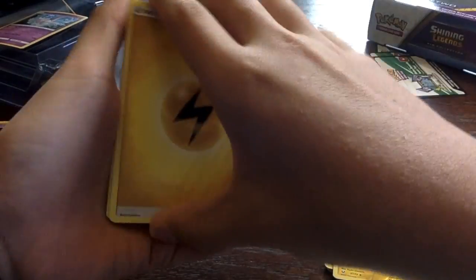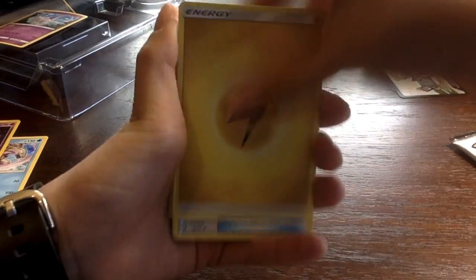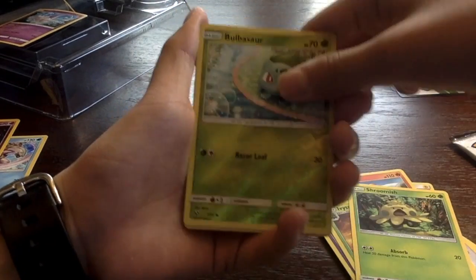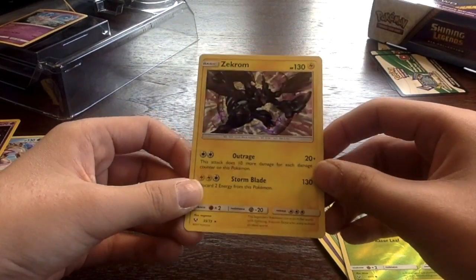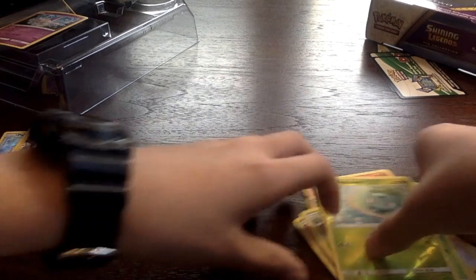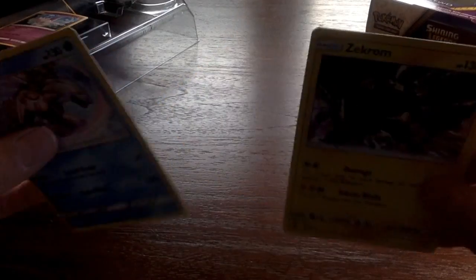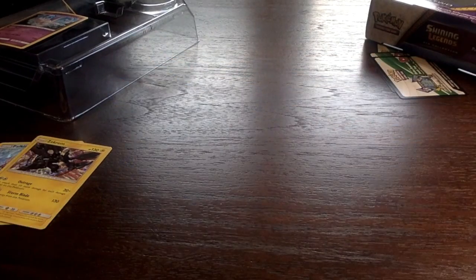Last pack for Mewtwo. Electric energy, Pokémon Catcher, Warp Energy, Electrode, Torchic, Minun, Jynx, Ivysaur — Snivy, Bulbasaur — and Zekrom! I'm pretty sure there's a holo in every pack because that's another holo just like Palkia. So that's all for the Mewtwo pack — we have Shining Jirachi, epic, and then the two holos: Zekrom and Palkia. Let's move on to the Pikachu one.